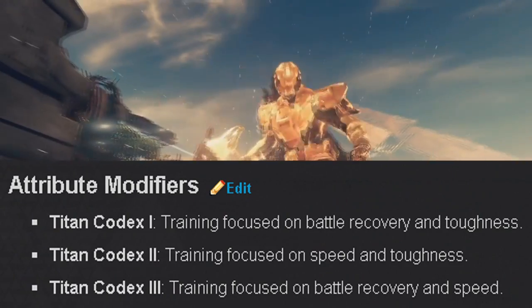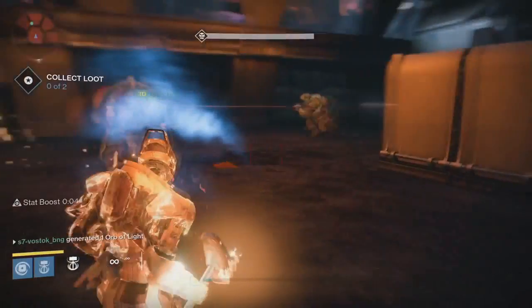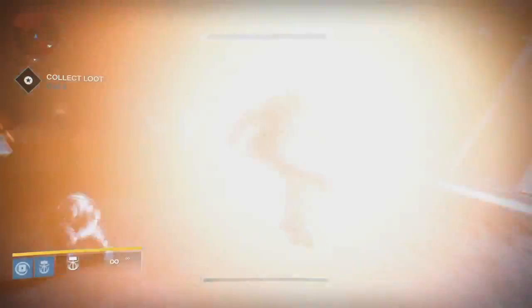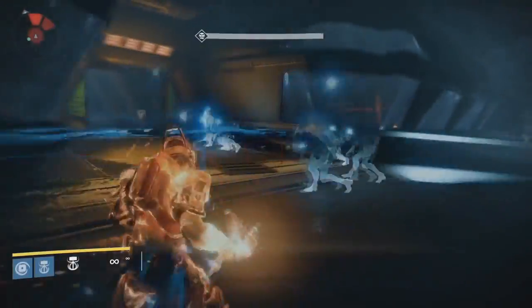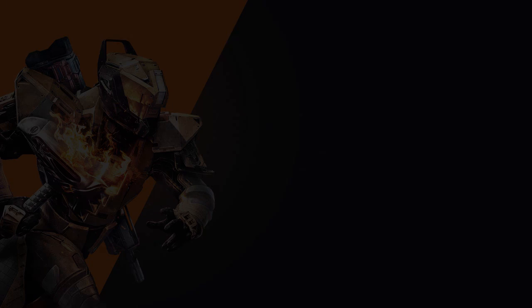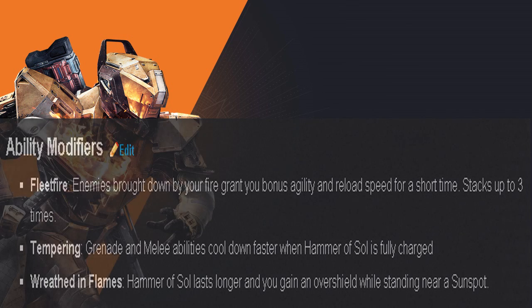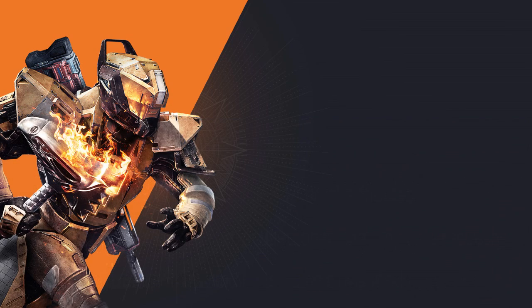The attribute modifiers focus on battle recovery and toughness, speed and toughness, or battle recovery and speed. Ability modifiers: Fleet Fire — enemies brought down by your fire grant bonus agility and reload speed for a short time, stackable up to three times. Tempering — grenade and melee abilities cool down faster when Hammer of Sol is fully charged. Scorched Earth — Hammer of Sol lasts longer and you gain an overshield while standing near a sun spot. Do not go near a Titan standing near a sun spot!